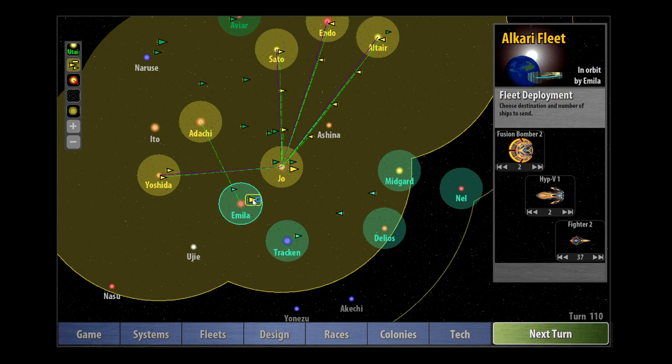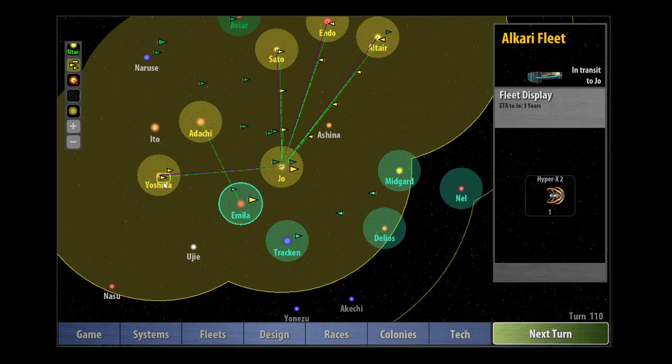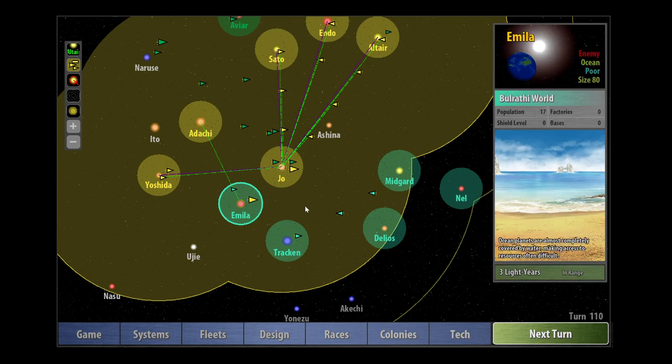So we've got two fusion bombers, one Hyper-V1 which is not that great, and some Fighter 2s which turned out to be pretty effective. The initial fighters we had — even those guys — did really well against those large Bulrathi ships.